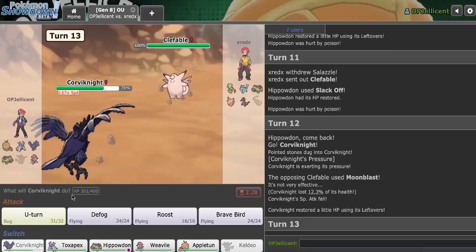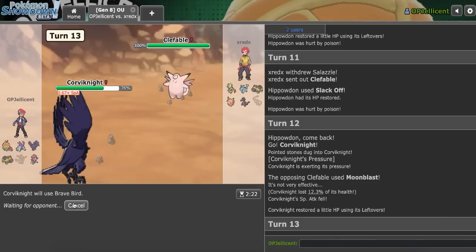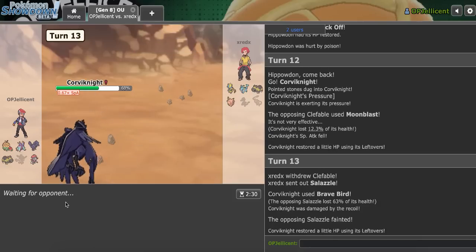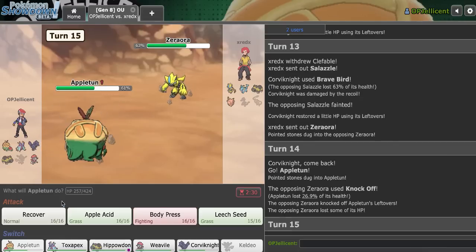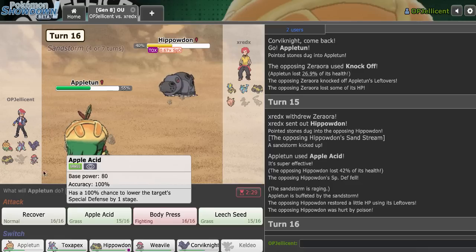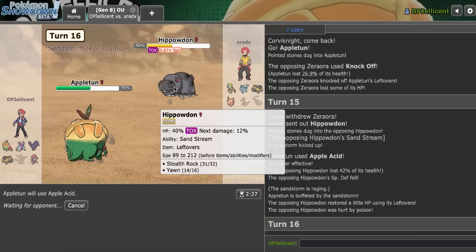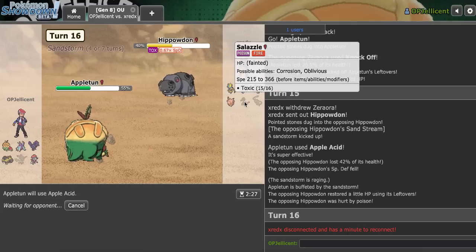They go for Moonblast - that's fine, the drop shouldn't matter. Do I scout Thunder Wave? No, the play is Brave Bird. Wait, what are they doing? They just gave me the Salazzle - they're going to lose to Weavile. All I need is damage on Zeraora, which I can easily get using my Appletun and Rocks. I think they threw. Despite that really nice turn one for them at the Keldeo, they go out into Apple Acid here. They go for Knock Off but they're really weak at this point - they're probably in range of plus-two Ice Shard. We'll go for Apple Acid as they're going to sac off Hippo it looks like. They shouldn't have much for me here. Yeah, they're going to DC - I don't think they can beat my Weavile anymore because they decided to sac Salazzle for no reason.